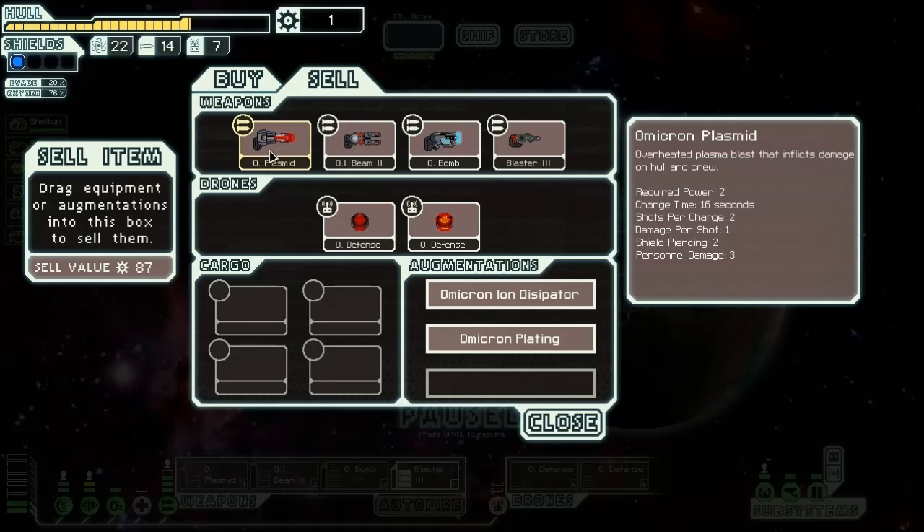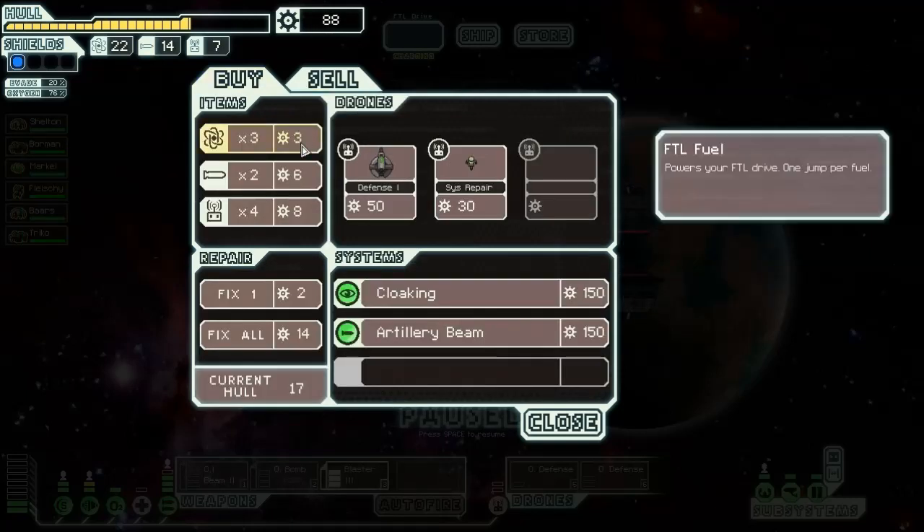This is clearly built as an anti-personnel weapon, but I question its effectiveness in anti-personnel warfare. And this isn't exactly an anti-personnel ship. So, bye-bye — we sell it for 87 scrap.